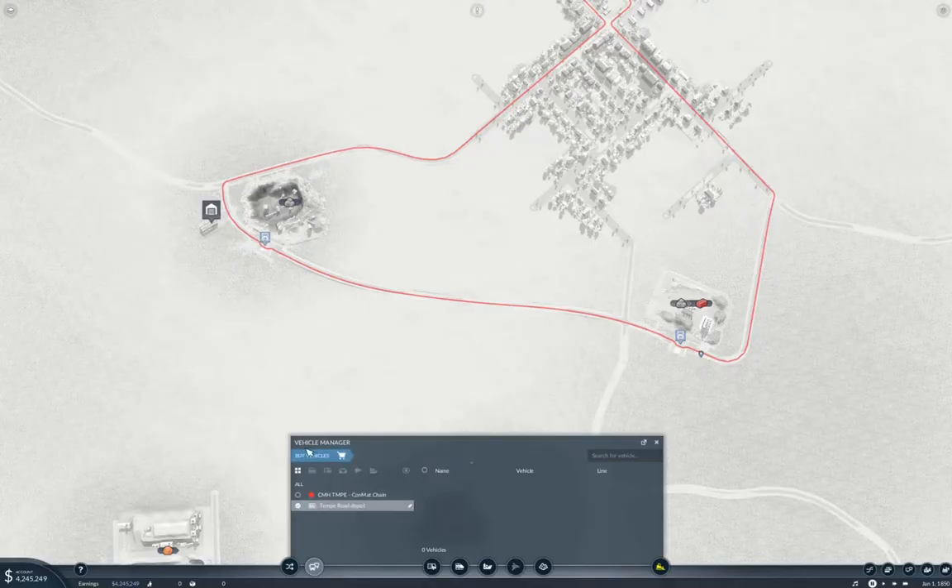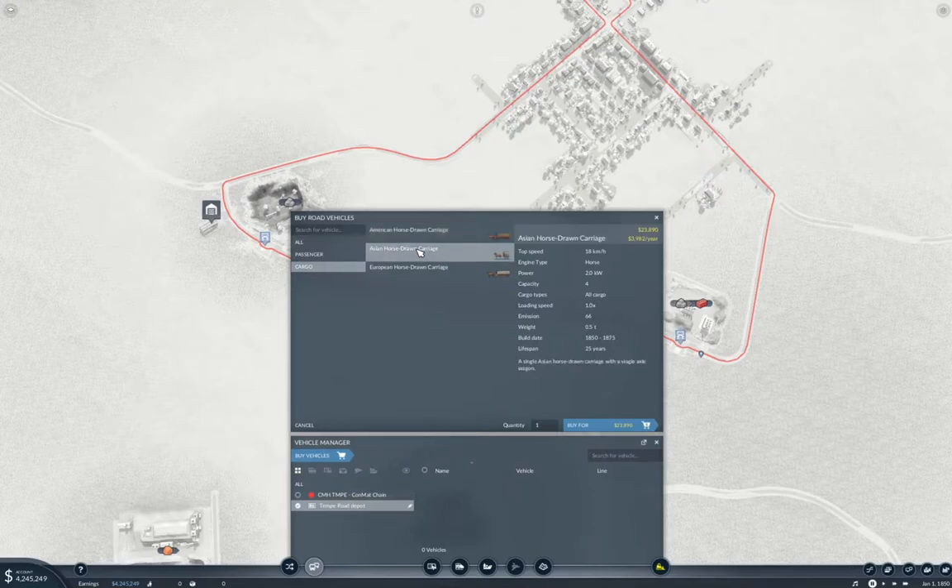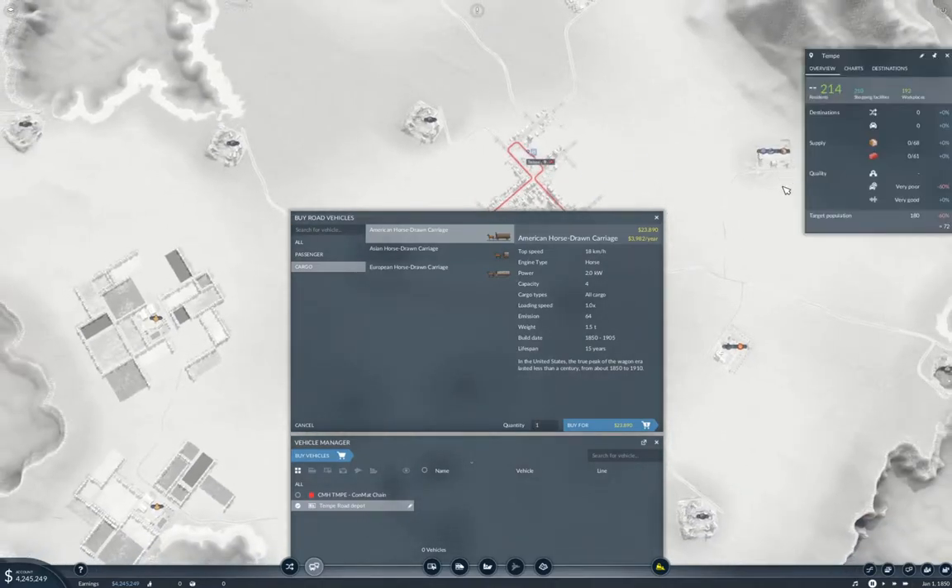Now what we need to do is buy a bunch of vehicles - we want cargo. A horse-drawn carriage is four at 18, and four at 18 - it's a complete wash. Let's go with the American one. Tempe wants 61, so let's put 30 of these on here.